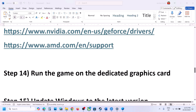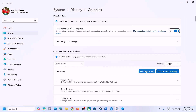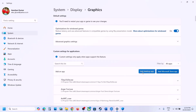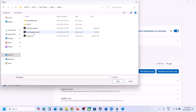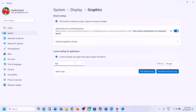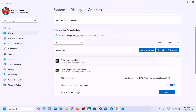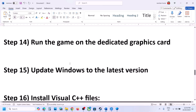The next step is to run the game on a dedicated graphics card. Type Graphics Settings in the Windows search box and click on it. Click Add Desktop App, go to the game installation folder, and select all the exe files, clicking Add for each. Open each subfolder and add all the game exe files. Once added, find the game in the list, click on it, select High Performance and your graphics card, then launch the game.